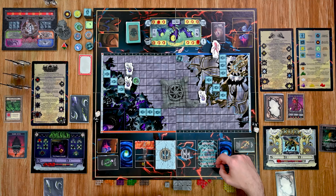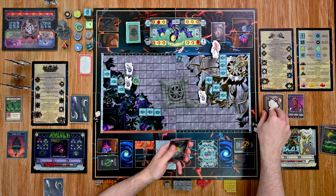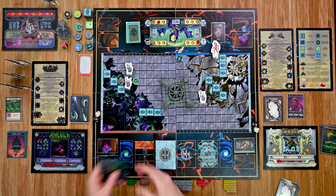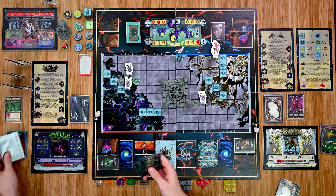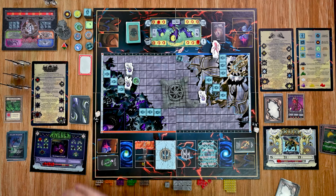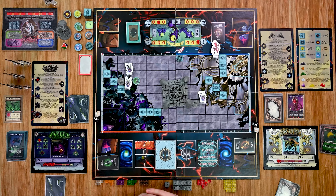That ends the monster phase. The final phase is the time warp phase: each player must discard a card from their hand and draw back up to their hand size of five cards. After all players do this the round marker moves up one and that is the end of the round, moving into the next round.